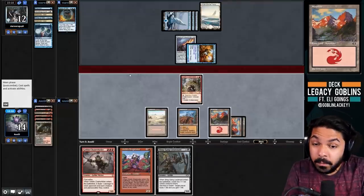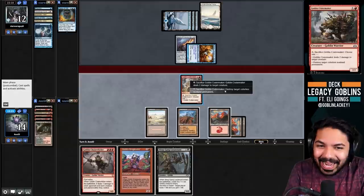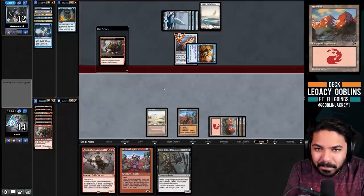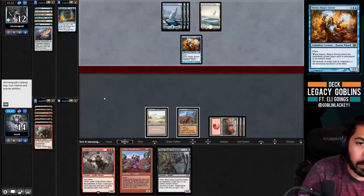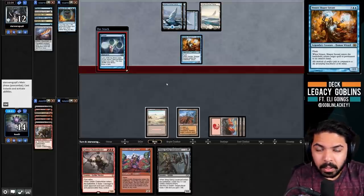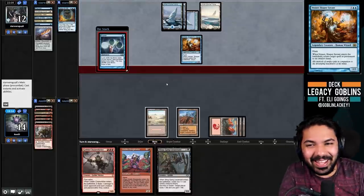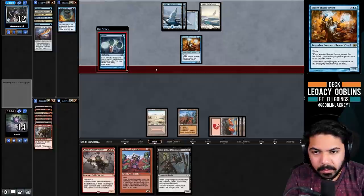We should shatter right now on the random chance they have Stifle in the deck - if my opponent has Stifles, so be it, they've outplayed me. But there's just no reason not to do it right now because it's going to be a forced play and we can't block anyway. Stifle is on the uptick - there are a couple fair decks that play it. We'll just play around it. Ponder resolves - this game could go long so we want to maximize our clock.